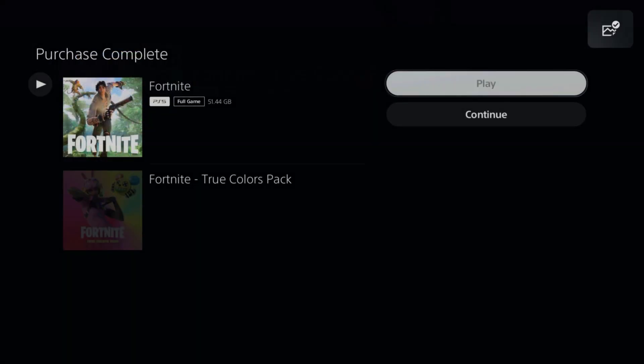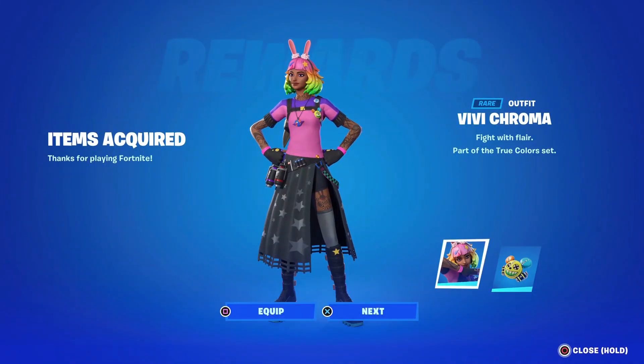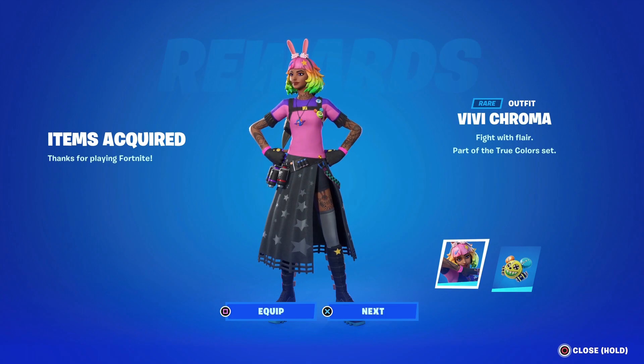Then you can head in-game, and once you've loaded the game, you should have this in your locker. You should be prompted to it so you can equip it or just claim it, whichever one you choose.